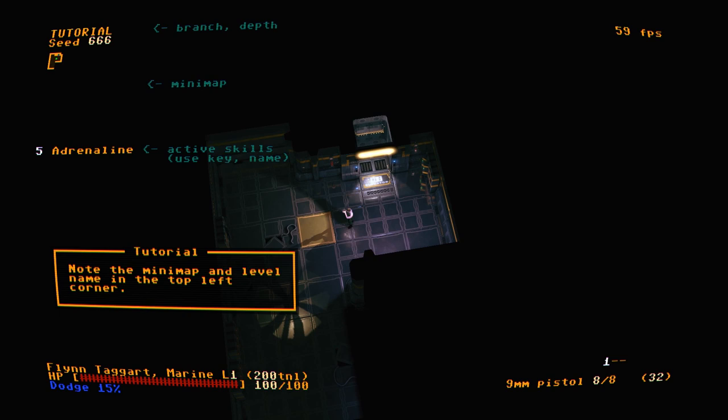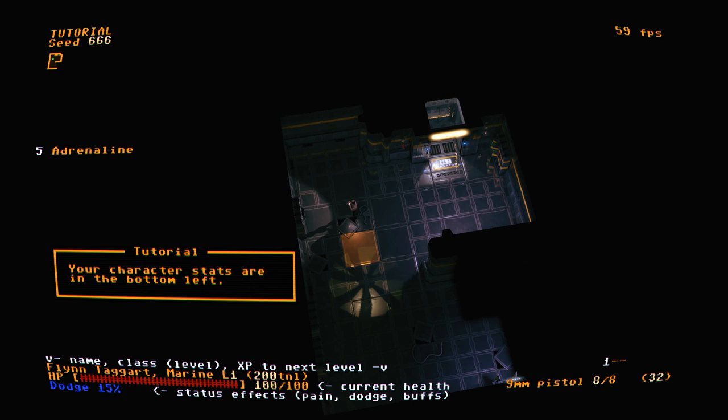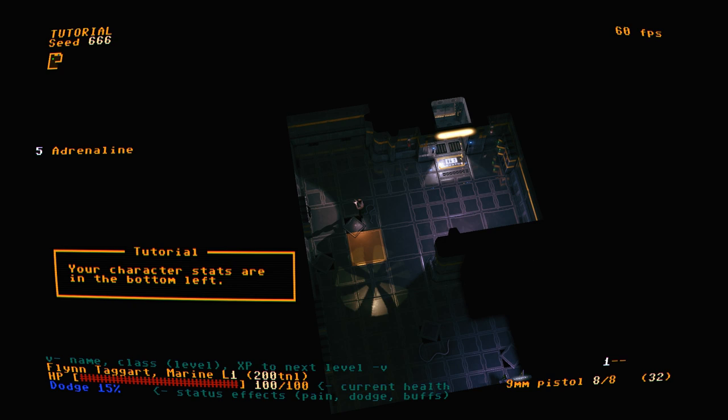The minimap and level name are in the top left corner. Your character's stats are in the bottom left — level 1, 200 EXP till next level, HP, current health, dodge, status effects, pain, dodge buffs.